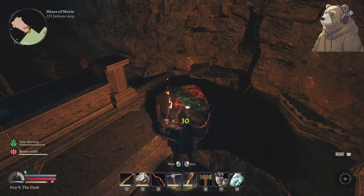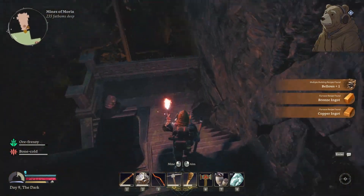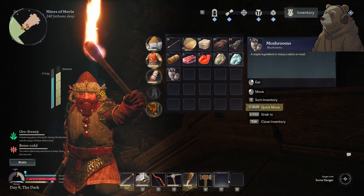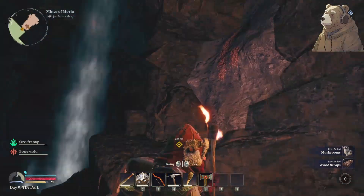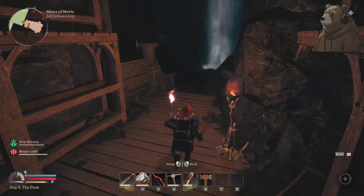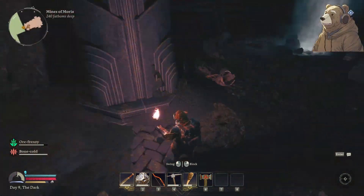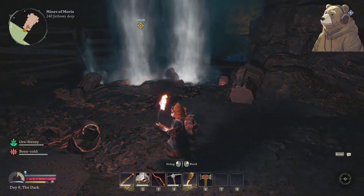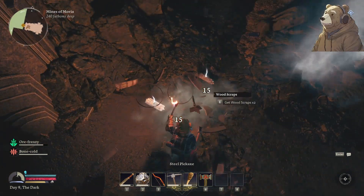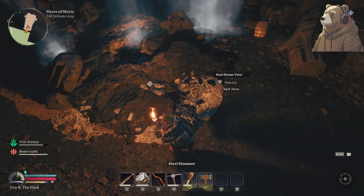We can also find these little nodes. Once you deplete a node, you can actually buy those little ones — they don't produce much, like one each, but worth it sometimes. There's iron and precious gems. This area has the key feature of these steam beds. They are kind of hurtful — they will do a lot of damage to me if I'm not careful. But we can steal them.